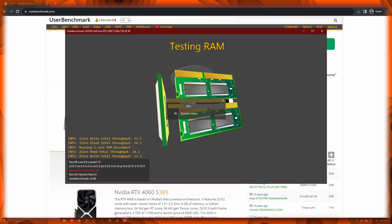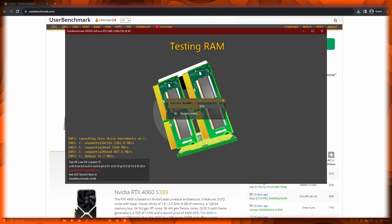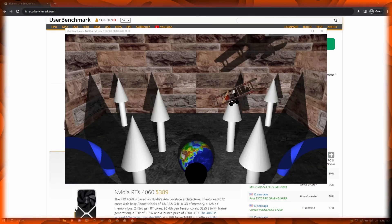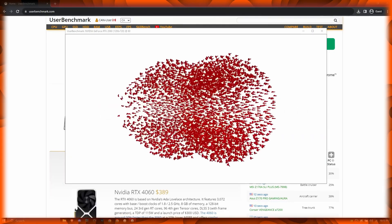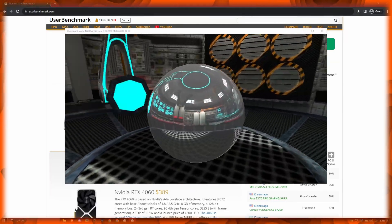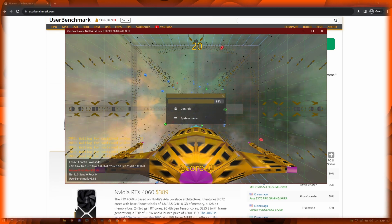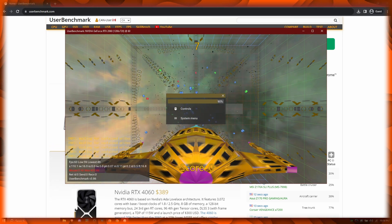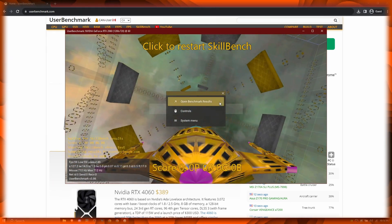Those categories are known as Gaming, Desktop, and Workstation. While watching this video, you can give the test a try and see how your PC or laptop stacks up against mine. To do the test, head to the link in the description to download and run it. Make sure to close anything that uses your PC's performance so that your PC's true performance is being represented. Feel free to post your results in the comment section below, as I'm interested in what PCs you have and how well they perform.